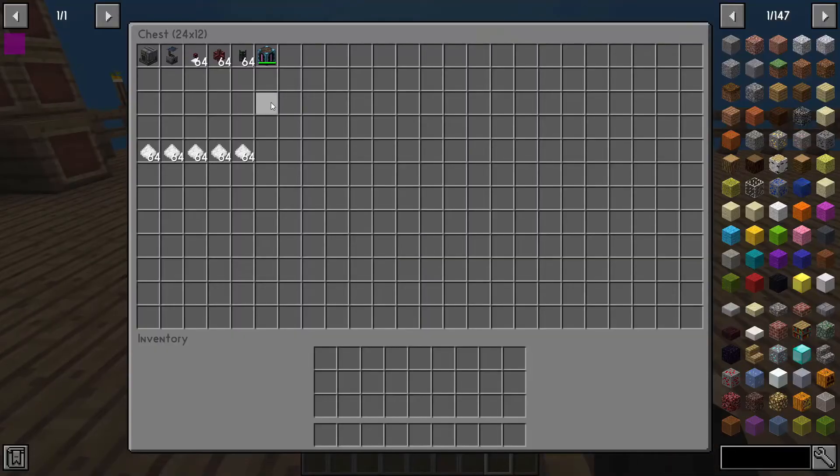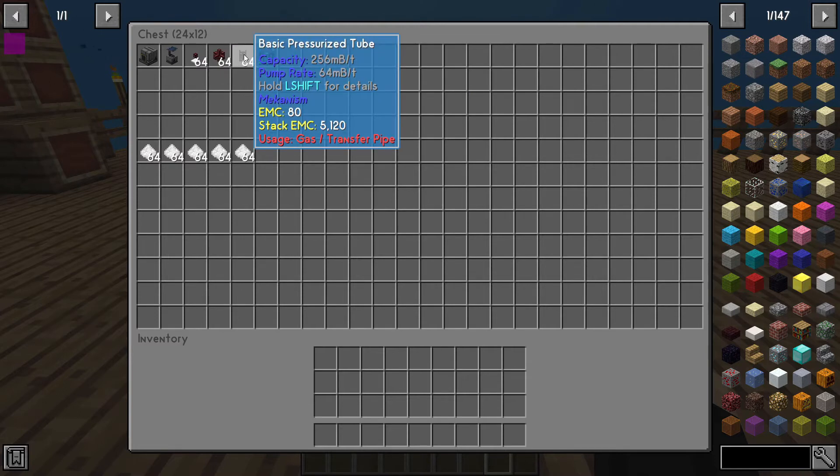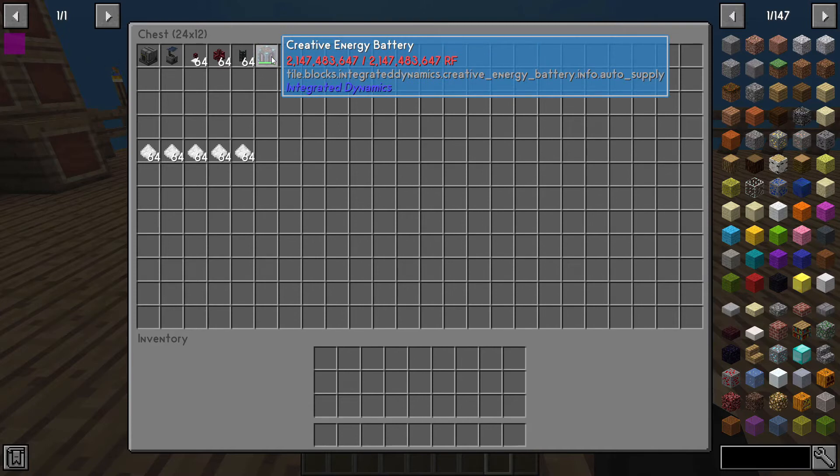We'll also be using some energy extraction cables and energy cables from the Cyclic mod, as well as the Mekanism basic pressurized tube. For an RF power source, I'm just using a creative energy battery. One of these machines does need RF power, so you can use any type of reactor or generator — anything that provides RF power will work to run that machine.